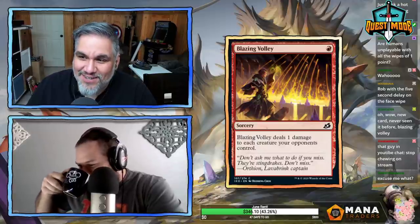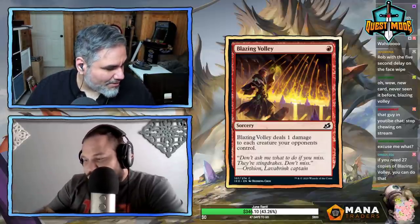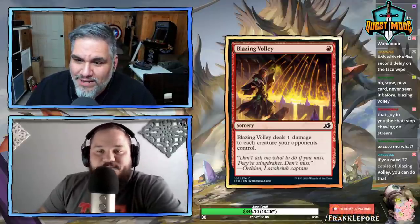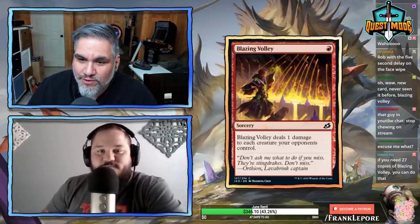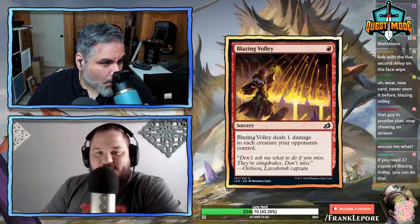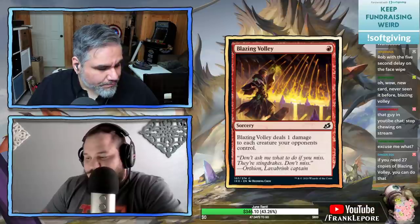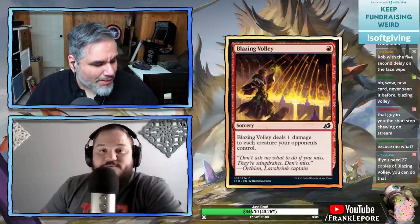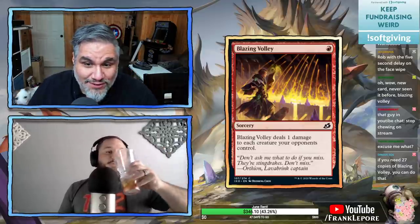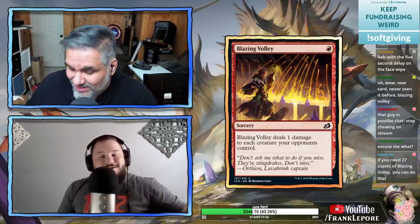The gold section also includes hybrid cards. Alright — Blazing Volley, one mana, deals one damage to each creature your opponent controls. This could be good, could be bad — it's very meta dependent. If there's no meta with one-toughness creatures, this card is unplayable.